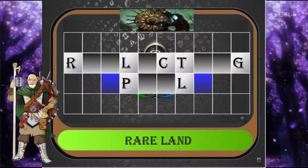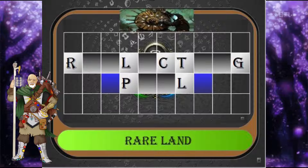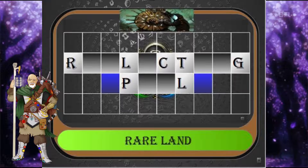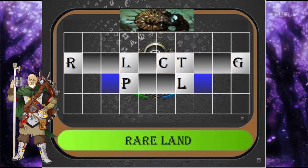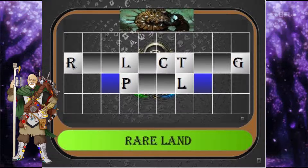And your category is Rare Land. The player who holds this land can tap it to add one mana of any type that a land they control can produce. Place your answers in the comments below, and like and subscribe so you can come back and see the results.